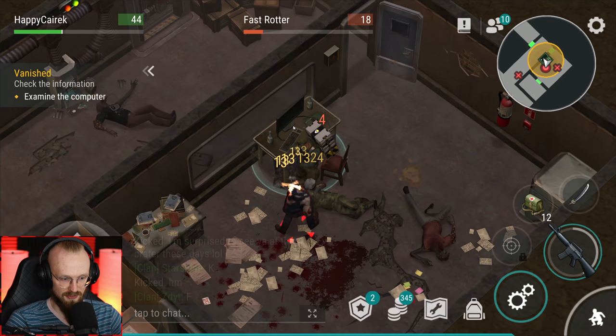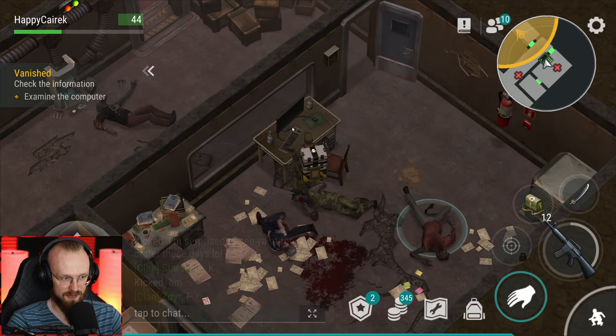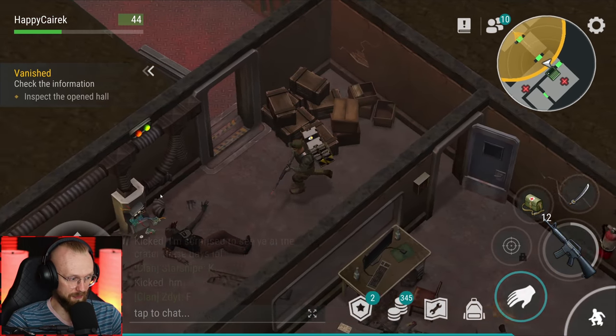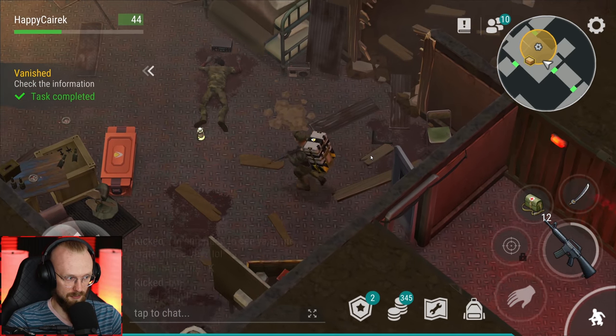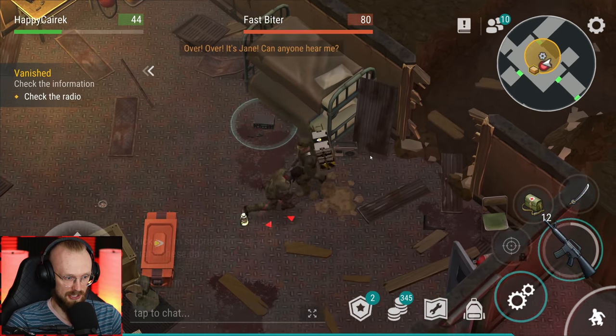Let's touch the computer. There's another zombie attacking me - get out of here. What's at the computer? The door opened up - I thought we'd have to repair these things. Apparently we didn't have to do it. Let's open up the thing. 'Over here, it's Jane.' We're gonna - can you hear me? Yes, kinda. Let's talk back to her.